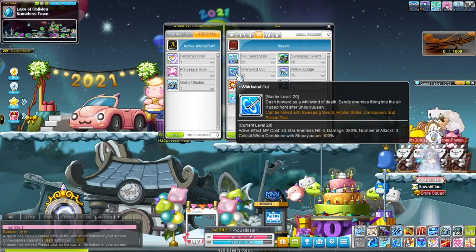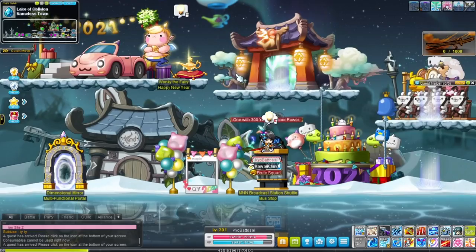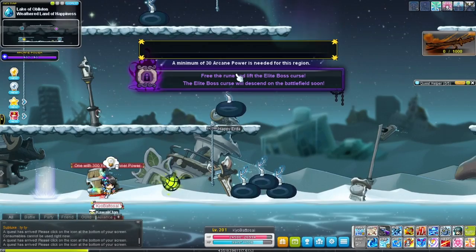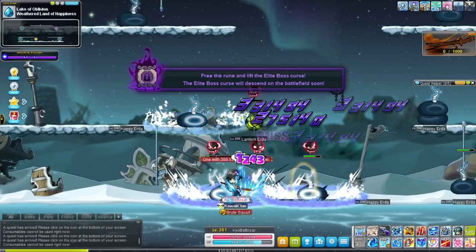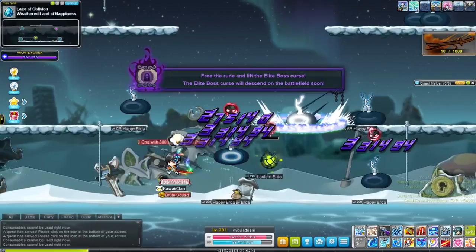Then we have Whirlwind Cut, which will push you and the enemies forward. I love comboing this with certain skills — for instance, Don Kusen, which I'll be going over shortly. You can combo it like that. As you can see, you can push enemies, so it's another mobbing tool that can reposition enemies.